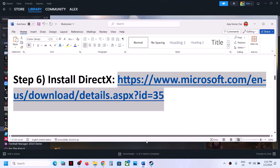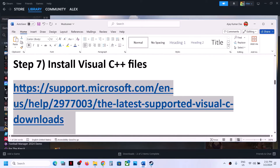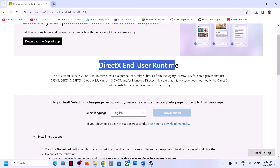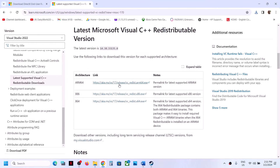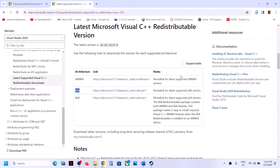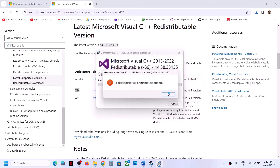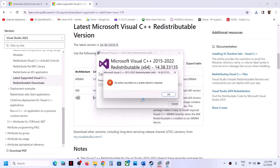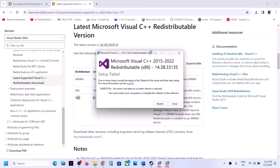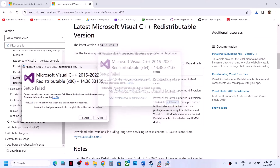The next step is to install Visual C++ redistributables. Copy the link from the video description and open it in a browser — it will take you to the Microsoft website. Download Visual Studio 2015-2022 in both x86 and x64 versions and run both EXE files. If you see a Repair option, click Repair; if you see Install, click Install. Once both are done, restart your computer — a restart is a must. After the system restart, launch the game and check.